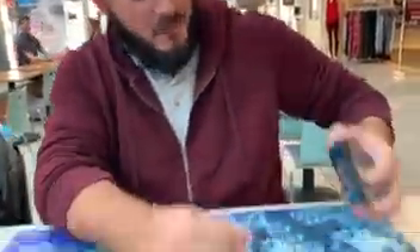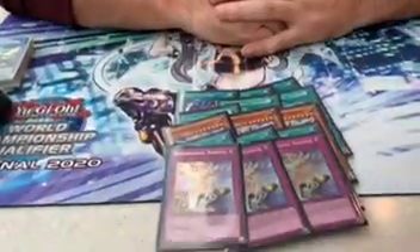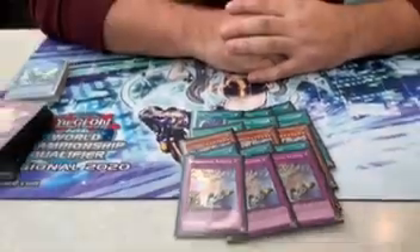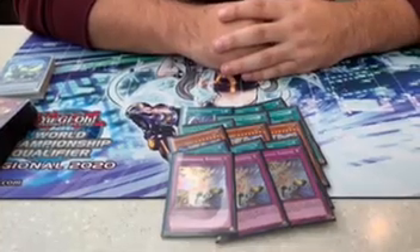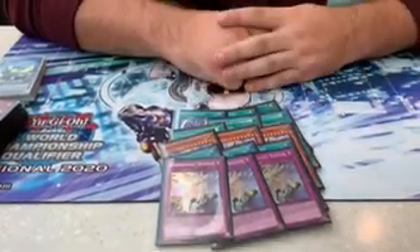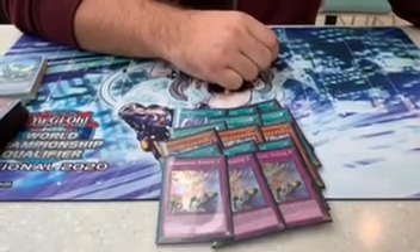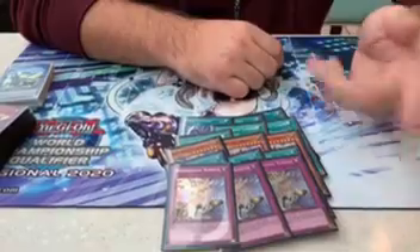Side deck: three copies of Twin Twister, three copies of Mystic of Space Typhoon, three copies of Pankertops, three copies of Mystic Mind, and three copies of Adventure Barrier. I put the MSTs in because I saw a lot of Draco and I didn't want to play Full House again — I didn't want to have to react to them since I'm not going second and can't break boards. I wanted something I can use going first against other decks as well.